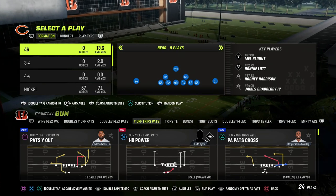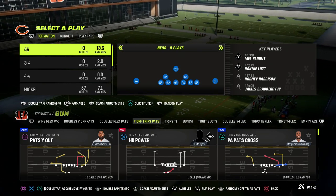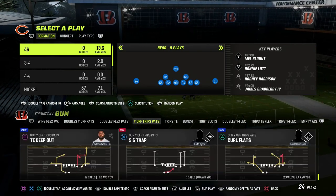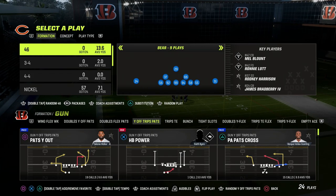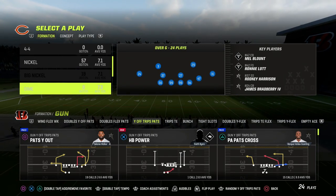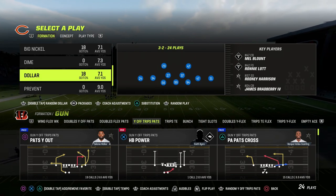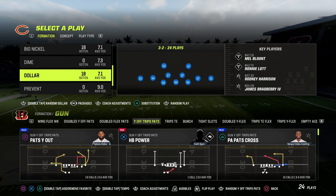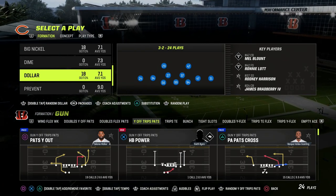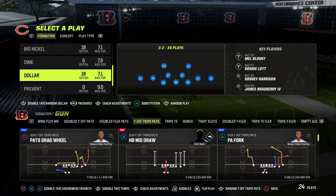In this video, I'm going to be sharing with you five keys to success on the defensive side of the ball — five things that you can do to take your Madden defense to the next level. I'm in the 46 playbook and we're going to be taking a look at the dollar defense. I do believe that dollar is probably the best overall defense because it hits these five key things we're going to talk about in the video.